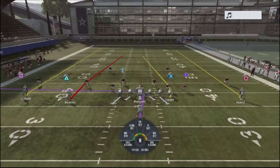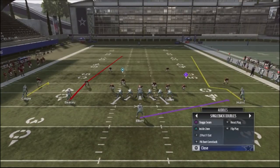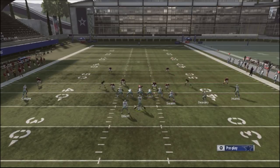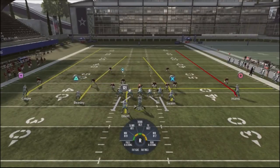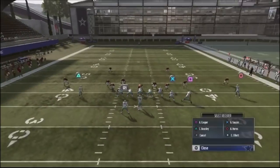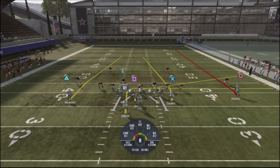Where I discovered the effectiveness of this figure play is in the cover two defense — that's where I discovered it was extremely effective. One of the plays I was using, the figure play, which is out of the gun doubles, I was just playing around with actually putting some of my guys in motion and I discovered that you're going to get a weird animation by the defense. The defense is going to play certain routes.